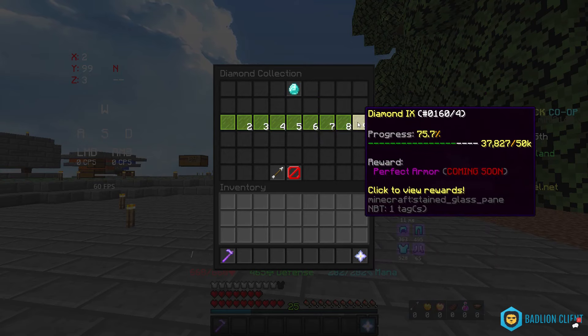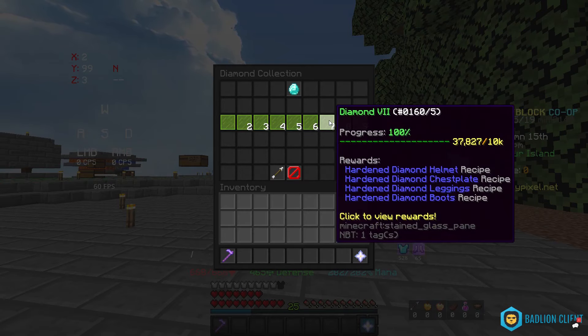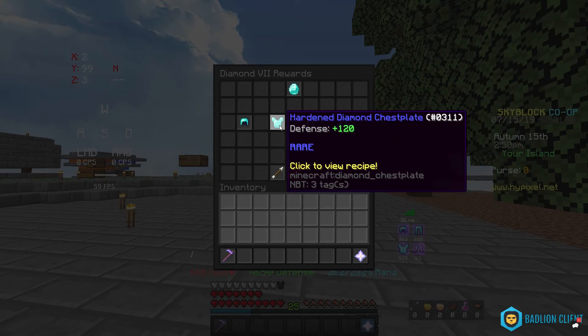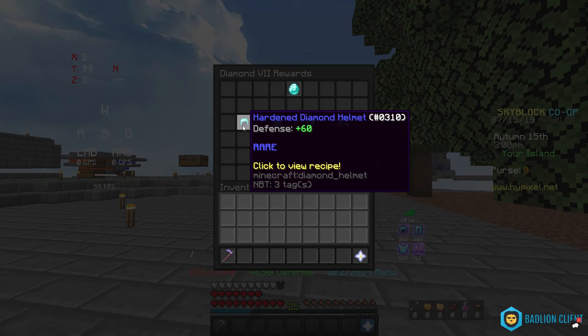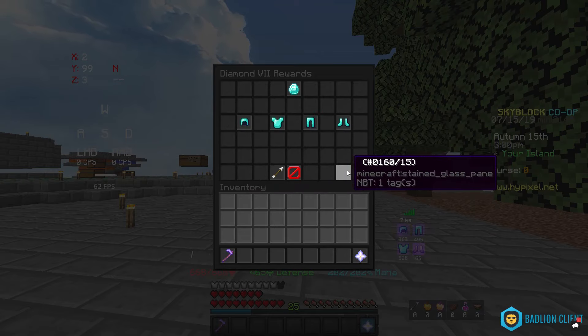For the defense, the chest plate is going to give around 180 to 250 defense, the helmet 180 to 200, same for the boots, and the leggings 180 to 220. It's perfect armor — even if that doesn't sound like much, there's going to be an item ability I'll talk about later.